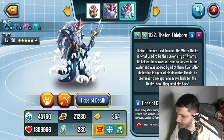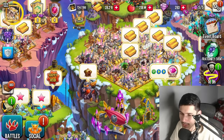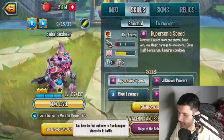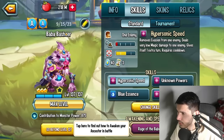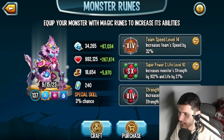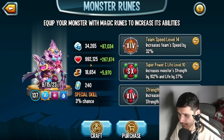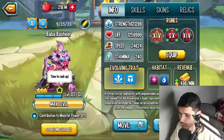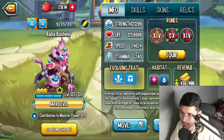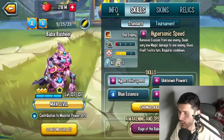I really like the speed — it's faster than Tideborne. Let's go ahead and scout this monster. At rank 3, level 137: 34,265 power, 992,125 life, and 18,654 speed. Elements are doubled — magic and water — which is nice. The player is running a team speed with two strength runes.